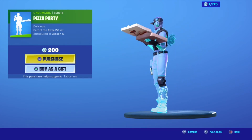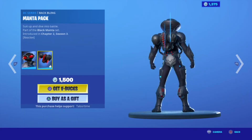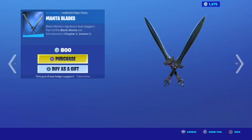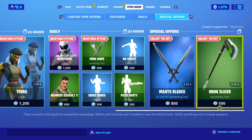For special offers, Black Manta is available with the Manta Pack and Manta Blades. Power Patroller is also available with the Hook Slicer. Now for limited time offers...